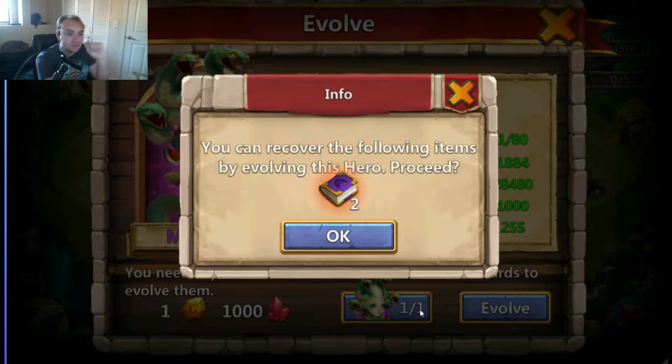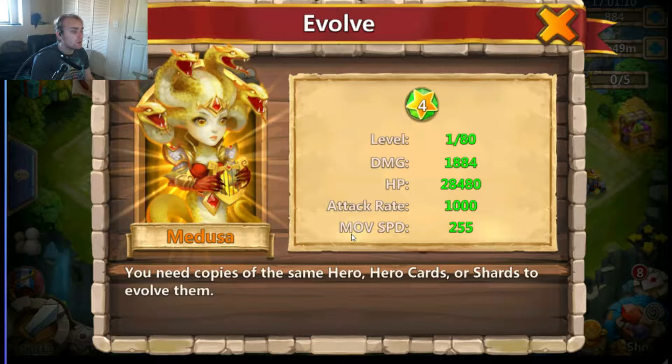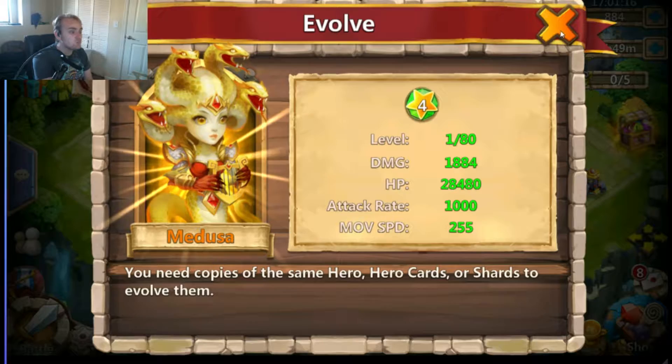Just a little bit of XP will give you two XP books — I think it's worth 500k XP, I could be wrong, but that's a lot of XP. So we're going to go ahead and redeem that, and there you go — she's evolved! She becomes a golden beauty herself.